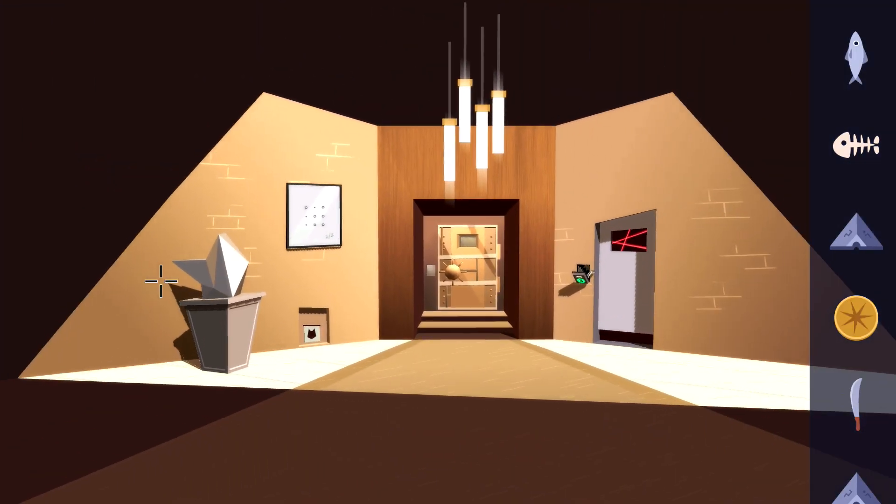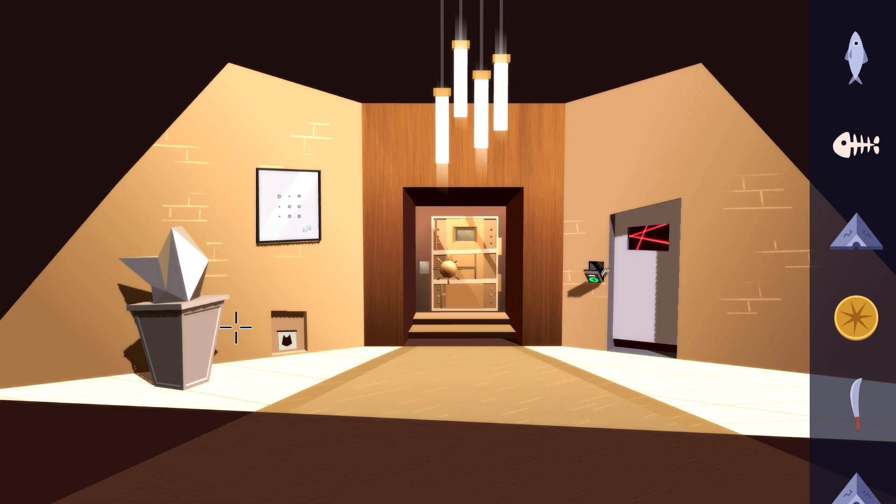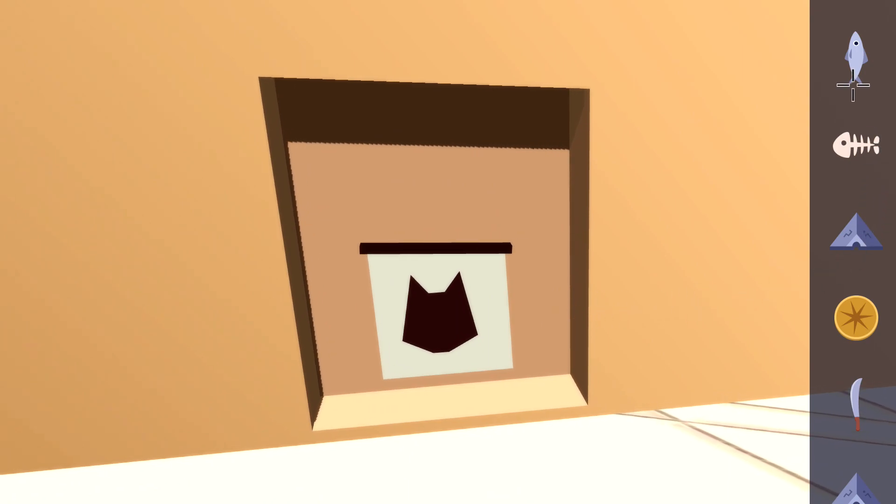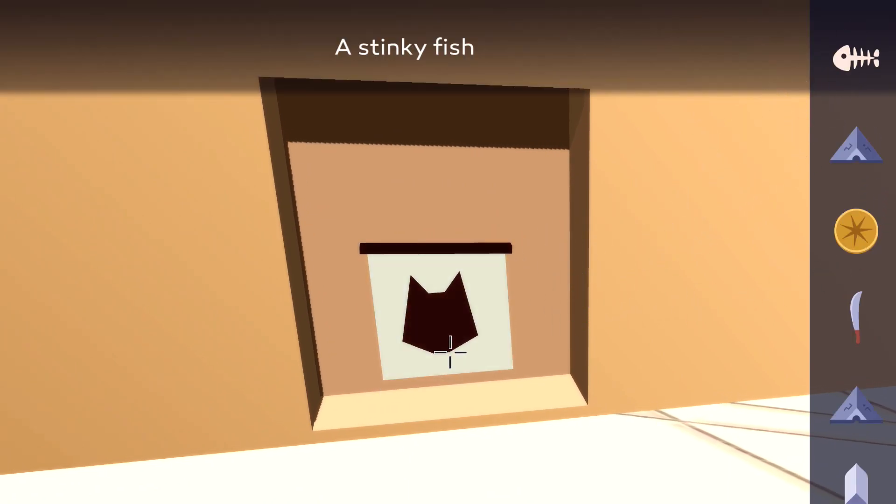That should take us up a level, and then once you are here, what you want to do is zoom in to the left side. You should notice a pet door right here with a cat in front of it. Zoom in on that, then equip the fish and stick it in the cat door, and that should get you this missable achievement.